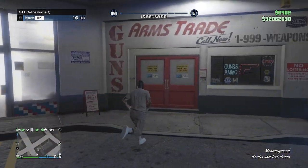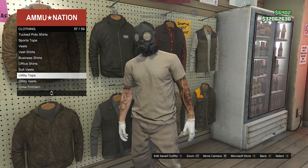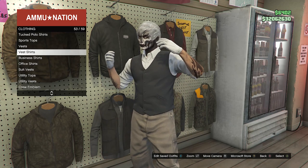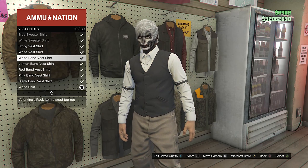Whenever you've made it back into a public or invite-only session, run back inside the gun store. Go to tops once again, go to vest on slot 52, and equip any type of vest that looks like this. After you equip a vest, back out, then go to best shirts on slot 53 and equip the white band vest shirt on slot 10.